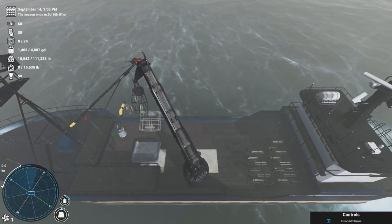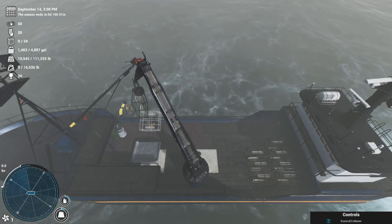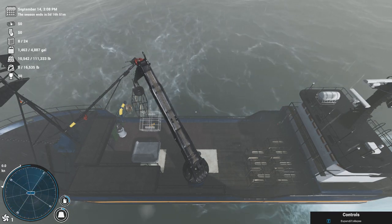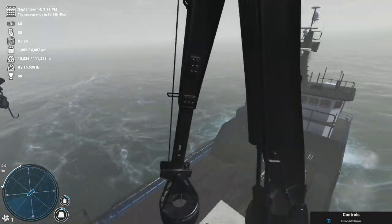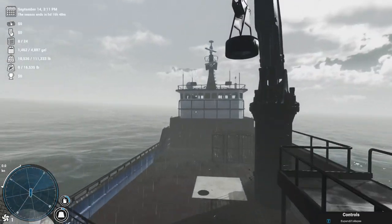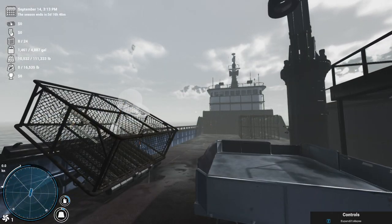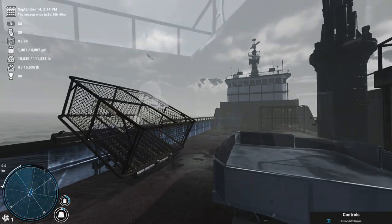I prefer the overhead view to do all of my movements of pots — that way you don't drop it over the edge. If you drop a pot over the edge of the boat, you lose the pot, lose a thousand dollars, you have to buy another one, and you get fined for leaving a pot in the water. You can use the C button to change your view depending on which way you would rather see it. Once the pot is on the launcher, I like to do the same exact thing every time so I don't confuse myself — and this is my plan.